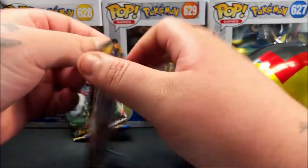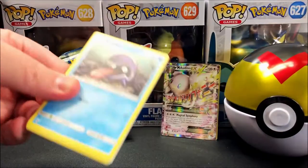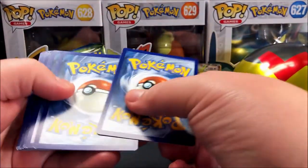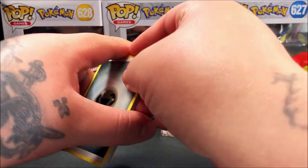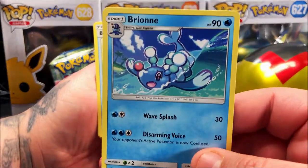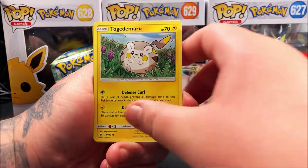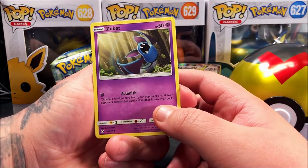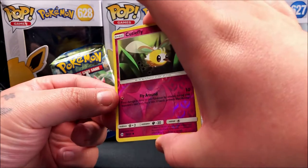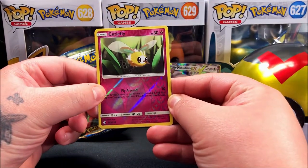Now let's go for the Sun and Moon base set pack. We start off with Steel Energy, a Rockruff, a Brionne — I have a tutorial on her, make sure to check it out — Big Malasada, a Sheltered Togedemaru, a Poplio, and a Carvanha. Our reverse is going to be a Cutie Fly, which is a really nice looking card — I like how the energy symbol is on the left with all the smaller ones on the right.